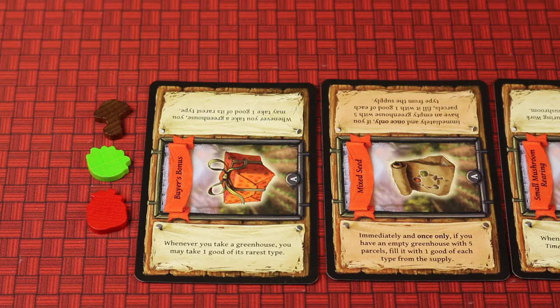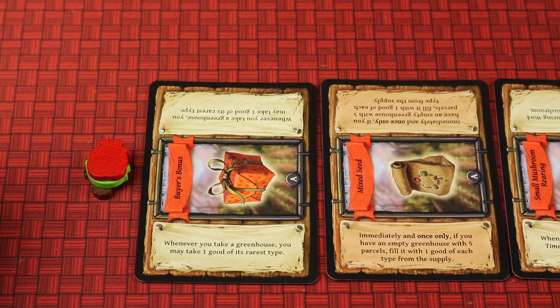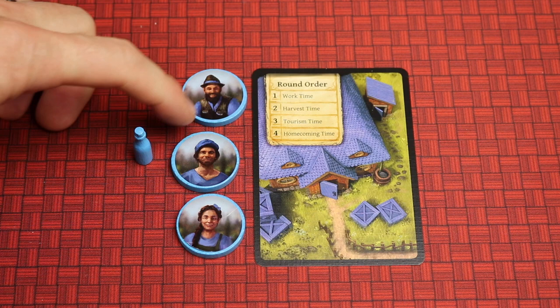Next to the service cards, stack one mushroom, one lettuce, and one tomato in this order: mushroom on the bottom, then lettuce, then tomato on top. Each player selects a color and takes their three workers, the color-specific round order player aid card, and a bottle which is your manager. Any unused colors go back in the box.